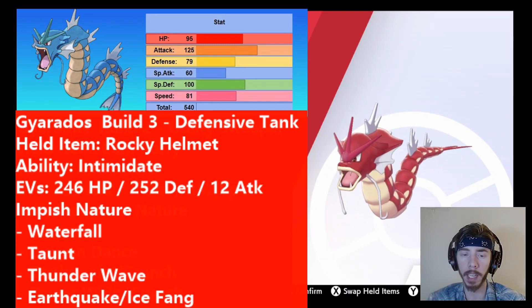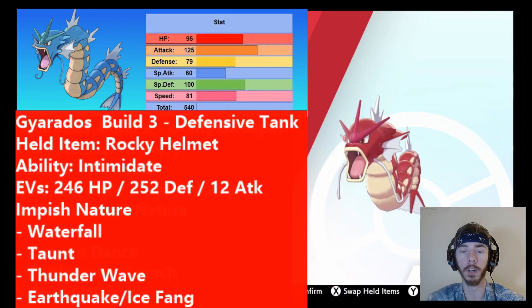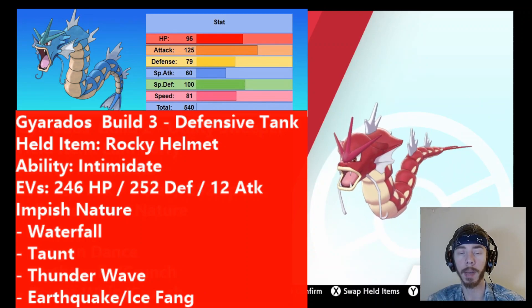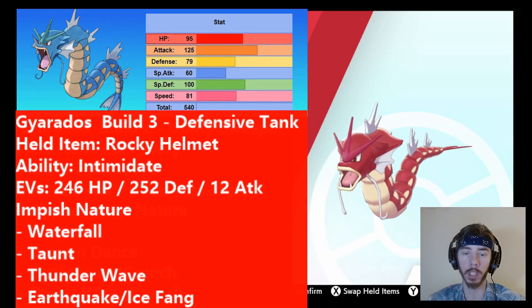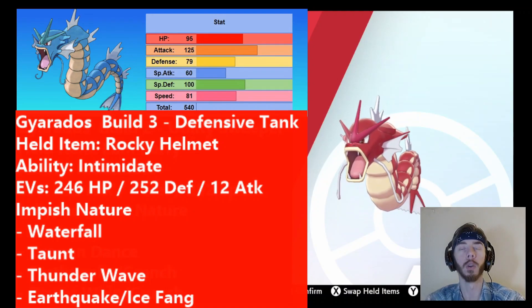If you see a Focus Sash and need to finish something off, you can use Earthquake — it'll hit both Pokémon on the field. The other option on this set is Ice Fang, which is great for Dragon types like Dragapult and can do some really heavy damage there — something your opponents won't be expecting. Ice Fang is included because if you're already running a strong Earthquake user on your team, you might not want another one, or if your team doesn't have many Pokémon that are immune to Earthquake such as Levitate users, Bird Pokémon, or Togekiss, Earthquake could hit your own team. Ice Fang is a great alternative, though you can always go Power Whip or Crunch too depending on your team.